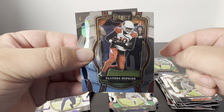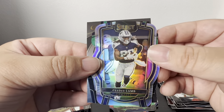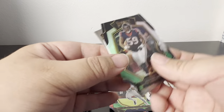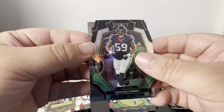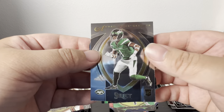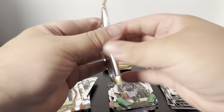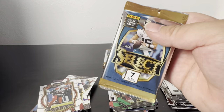DeAndre Hopkins — I wonder where he's gonna land, he still hasn't signed, crazy. There you go, CD on the silver, and then a Canyon Green, and then what is this — a Wilson, oh Saquon. So far my blasters look kind of better than both mega boxes, but a few packs left, let's see what happens.